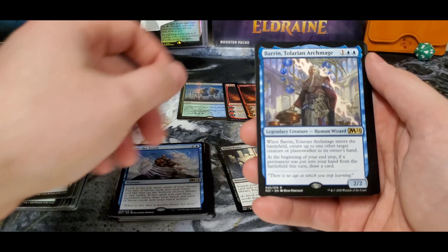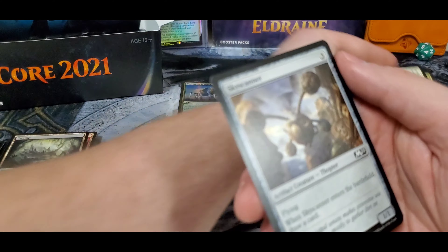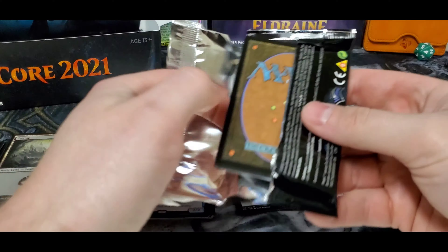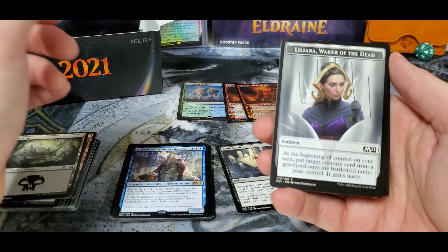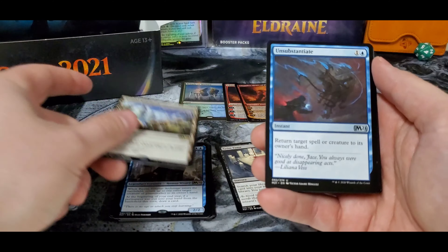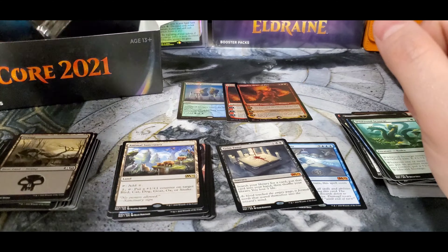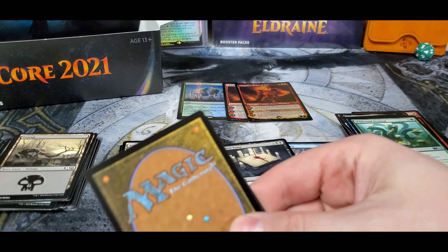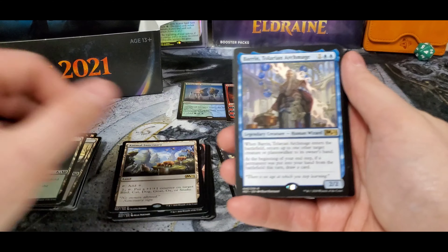Your Swamp, the old Talrand Archmage. Twin Blade Assassins — for a second I did a quick glance and thought it was an Assassin's Trophy, but I know it's not — not the right set, not anywhere close to it. Luliana token and another Animal Sanctuary — you've got two or three different things with duplication here: the Chandras, your Animal Sanctuary, and the Archmage.